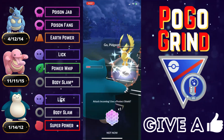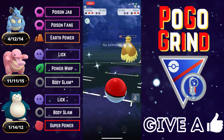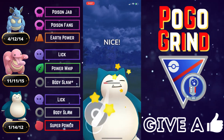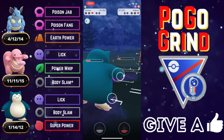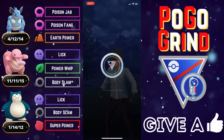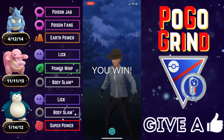Snorlax tanks the Earth Power all day. They try to Feather Dance bait — this is exactly why we saved our low-health Lickitung to clear that debuff. We have a Body Slam locked and loaded for the Pidgeot and we are not getting outplayed. Bye-bye Pidgeot. We farm down the Shadow Nidoqueen — Snorlax closing the game strong with an assist from Lickitung clearing the debuff. Once we did that, Snorlax closed it out strong. What a fun and exciting battle to end the video on.